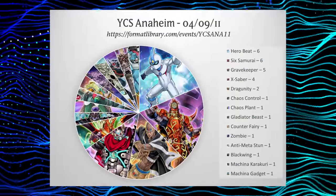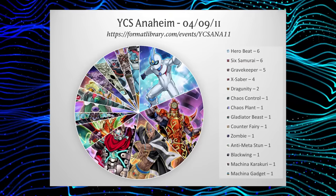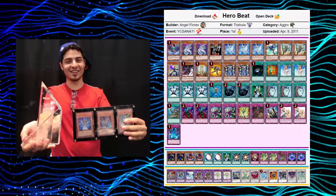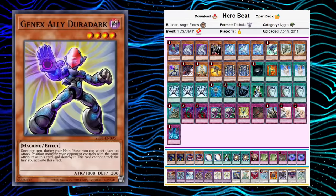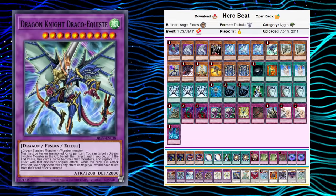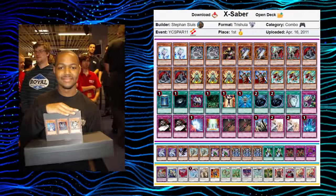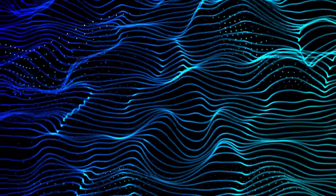YCS Anaheim took place two weeks later, with the primary threats now standing out as Gravekeeper, Six Samurai, and Hero Beat, with Hero Beat taking the event piloted by Angel Flores for his second YCS title. Notable tech choices included Duradark, able to remove dark monsters in exchange for its attack that turn to out Shien, and Dragon Knight Draco-Equiste, who could be made using Super Poly on an opponent's board. YCS Paris followed a week later with Steven Sluuse taking the event with X-Saber, using Super Nimble Mega Hamster as an additional way to access Dark Soul. This would be the last event before the next couple of set releases, which would move to completely revolutionize the meta with the end of the era just around the corner.